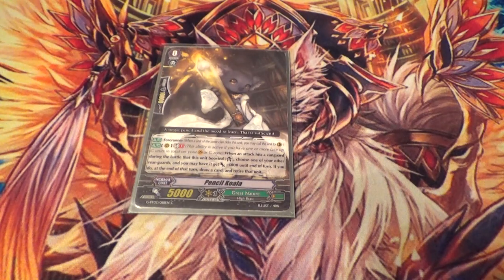For my starter, I have Pencil Koala. He's GB1 — when he boosts an attack that hits a Vanguard, you can give something a Dope and a Life Insurance. Dope is plus 4K and Retire, and Life Insurance is a draw at the end of the turn.